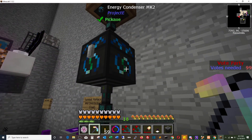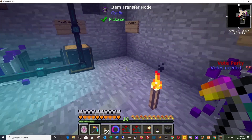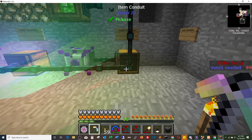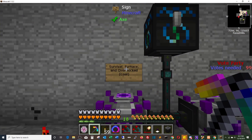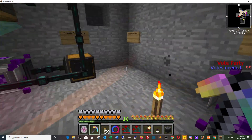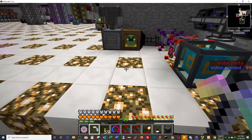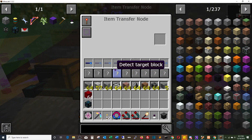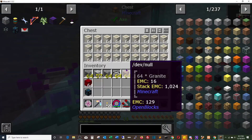We've got nether stars, survival and overclocked furnaces. This is running coal — this is actually going to be the survival furnace. The overclocked is actually going to use something different, I'll show you that in a minute. The death generator is running bone block.